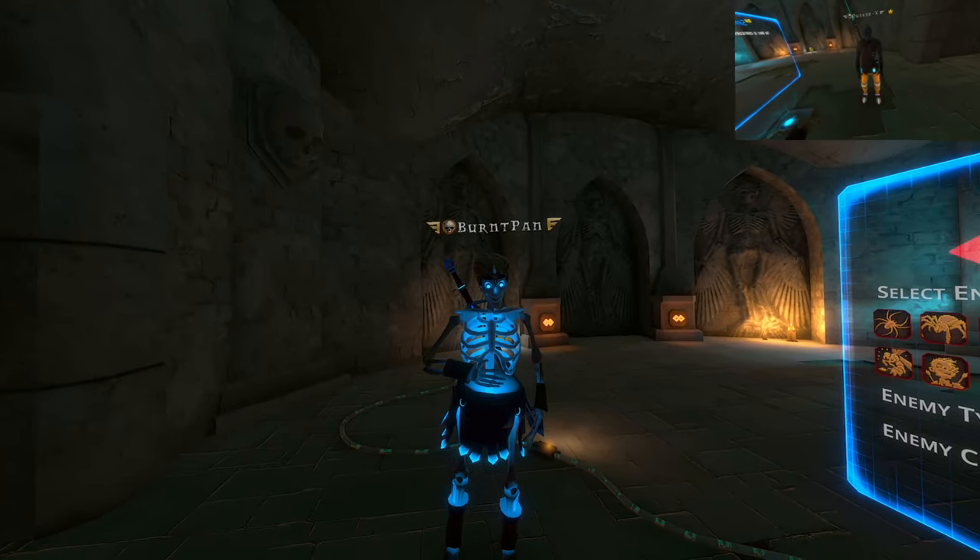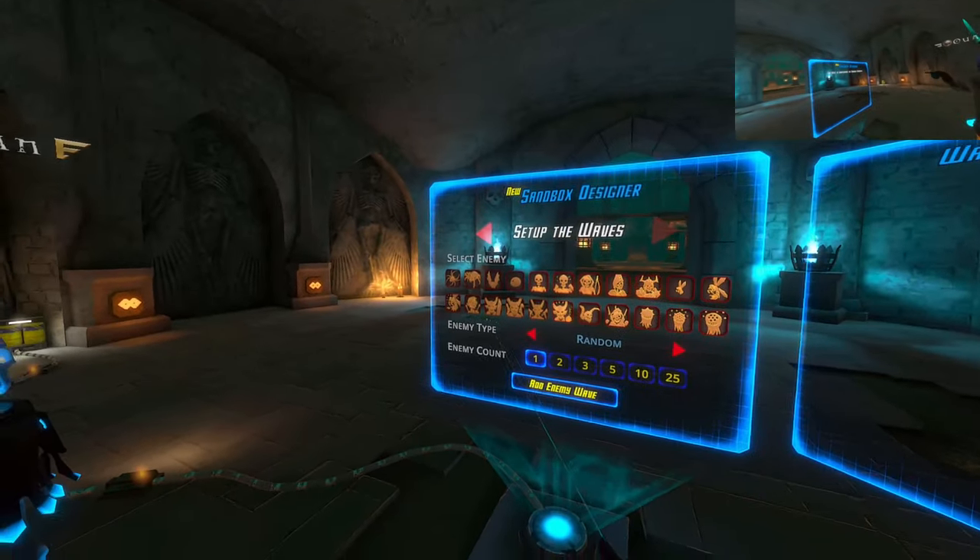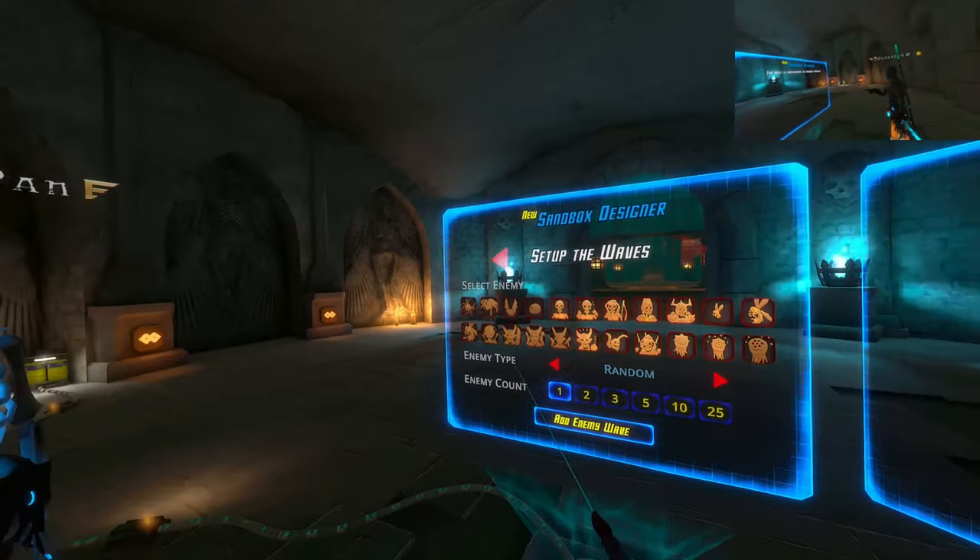Potions you make in the outpost do carry into the sandbox as well, so you can load up beforehand and come in.